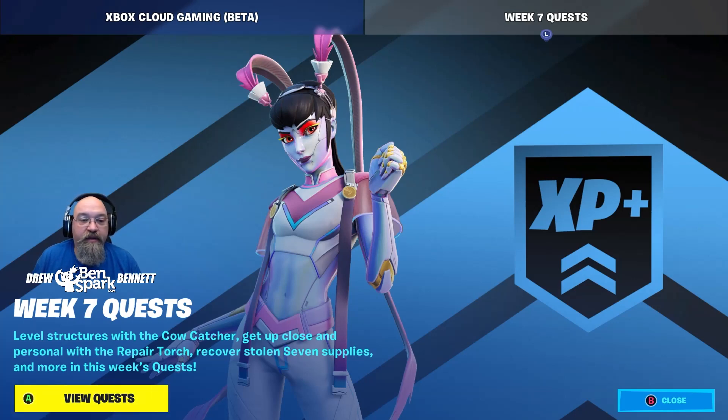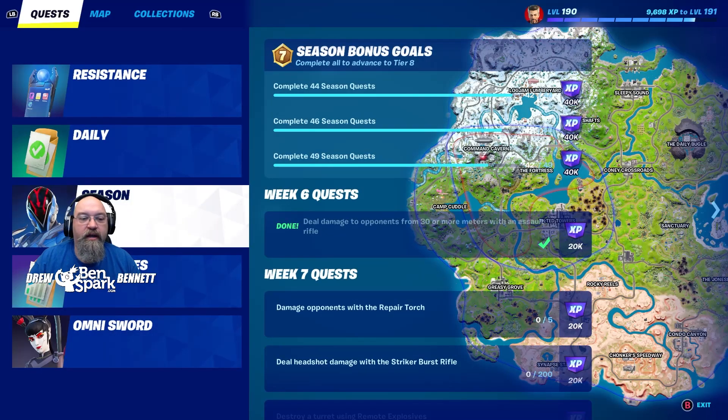So week seven: level structures with the cow catcher, get up close and personal with the repair torch, recover stolen seven supplies, and more in this week's quests. Let's go ahead and view those quests.